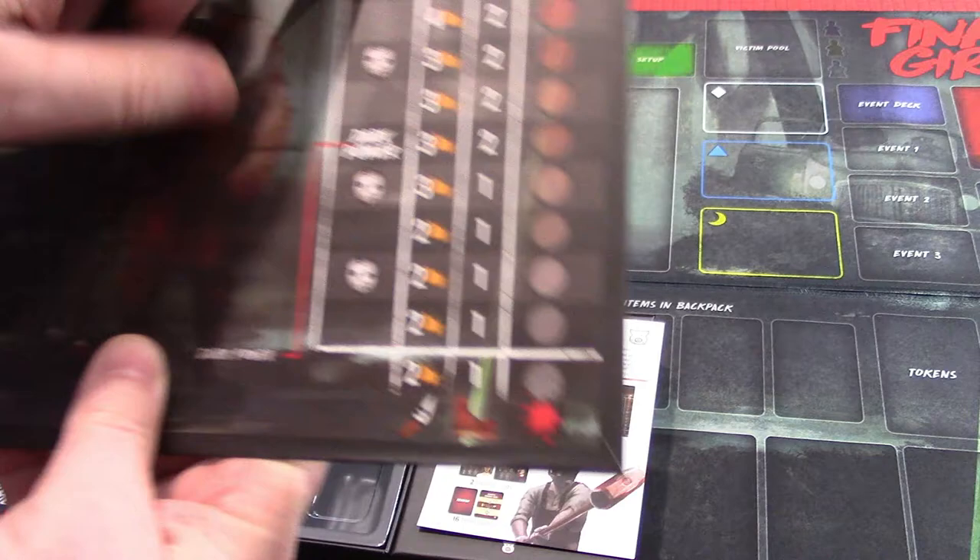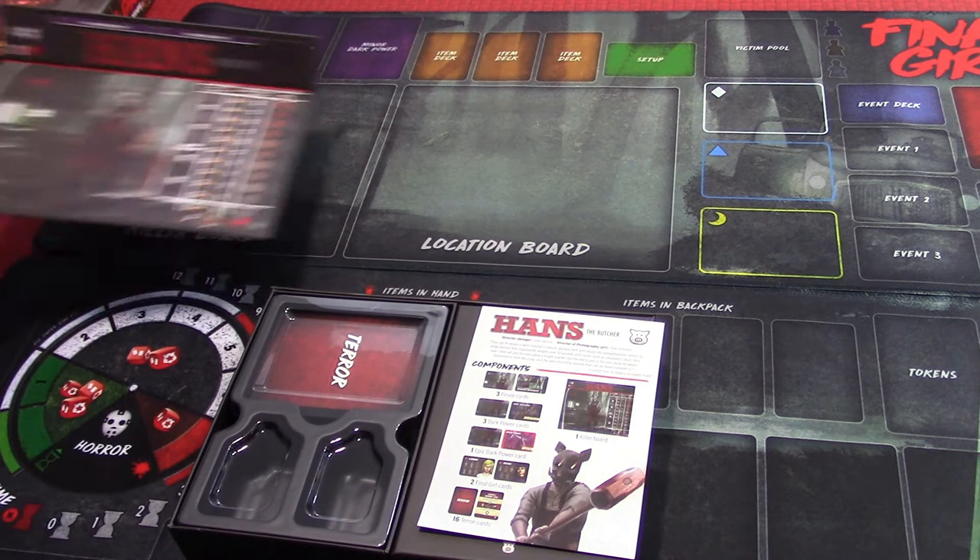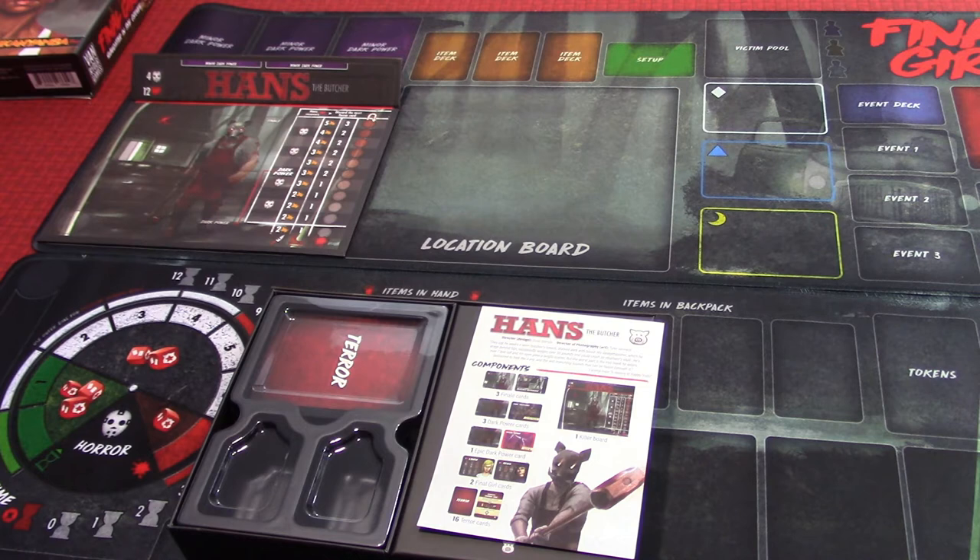This is his track that's going to make him more powerful — they're all different, all the villains are different. He's going to get a dark power and a finale. When you look at this board, it's going to go right here on the table. You don't have to play with these mats, but one interesting thing is that all the trays are the same.